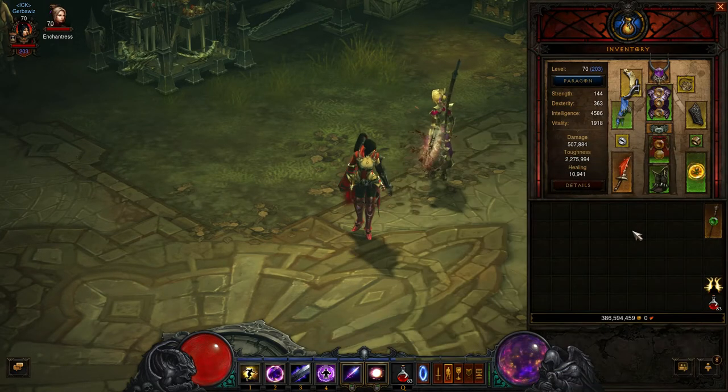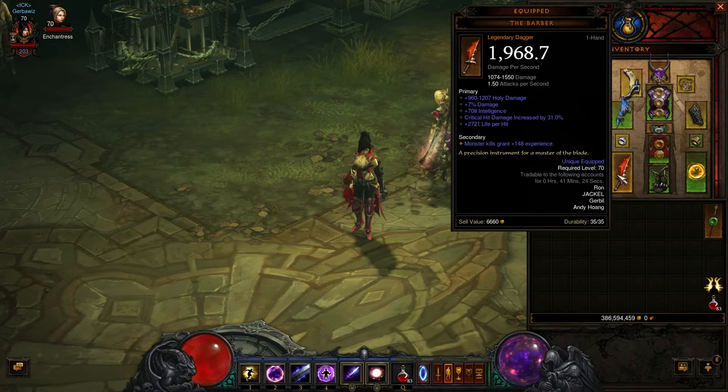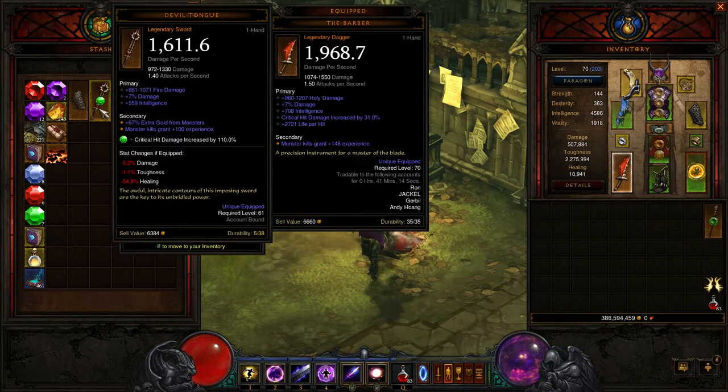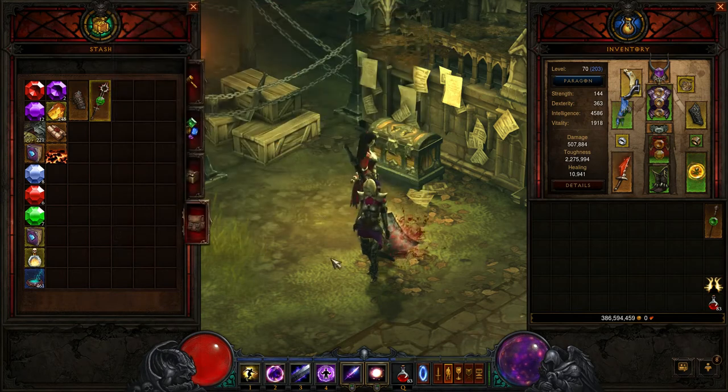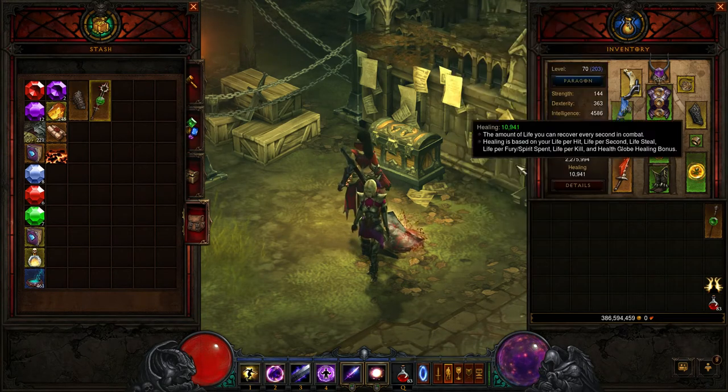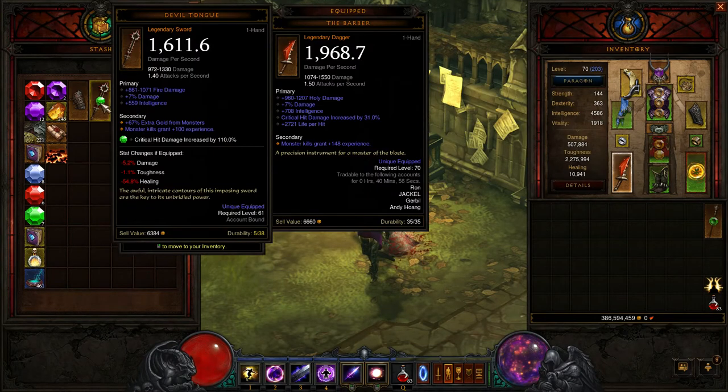First off, let's look at the weapon — I have the Barber. I did not have this the last time I did the Let's Play. I was using the Devil Tongue, a very awesome item, but I had a replacement. You guys are probably thinking, doesn't this count as the Legendary you found? No, I didn't find it — one of my friends found it when we were playing together and he didn't need it, so I took it. It doesn't have a socket, but it still was a big increase from the Devil Tongue. Nothing but awesome increases, so definitely going with the Barber.